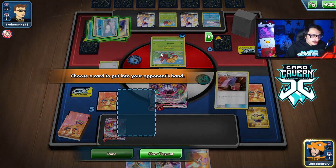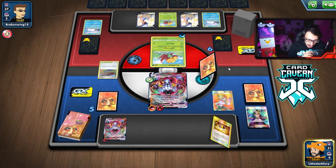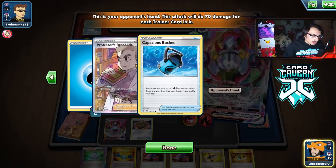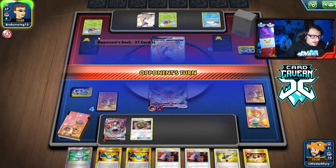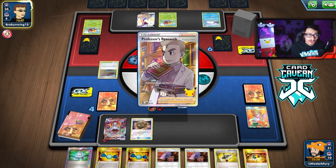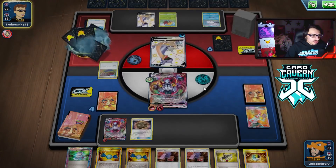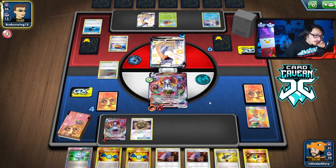No Weakness Guard - we'll have to wait for the next Chandelure. Let's Juniper here and hopefully get some good stuff. We find Target Whistle, Rare Candy, and Amistar - I'd rather save my hand and just Max Poltergeist for the KO. They'll KO me back but I can kill them in return. They Research Lab, losing a lot of energy - down to seven energy, that might help us significantly.